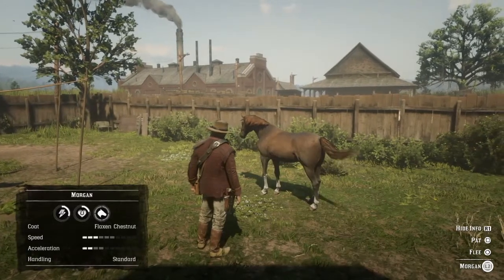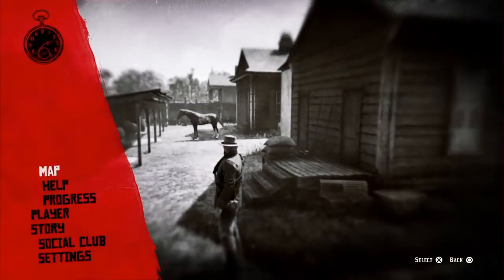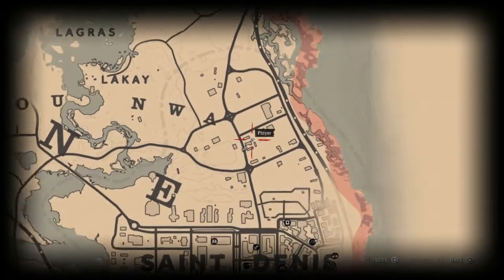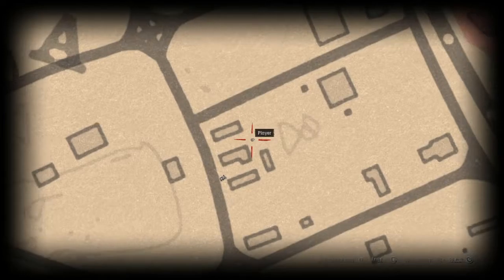Pretty easy — it ain't really a glitch, well kind of is a glitch in a way. Here you just go down, and I'll show you on the map where I'm at. I'm right above St. Denis — you just come right here to where I'm at right now.